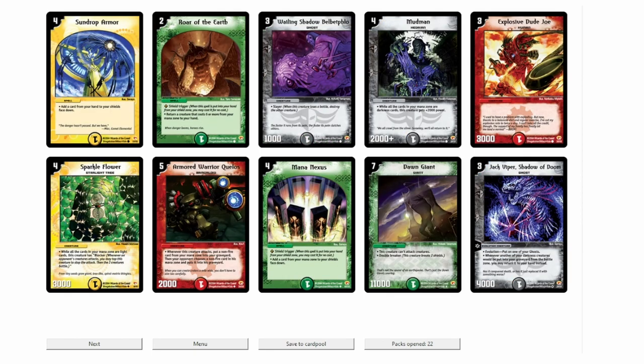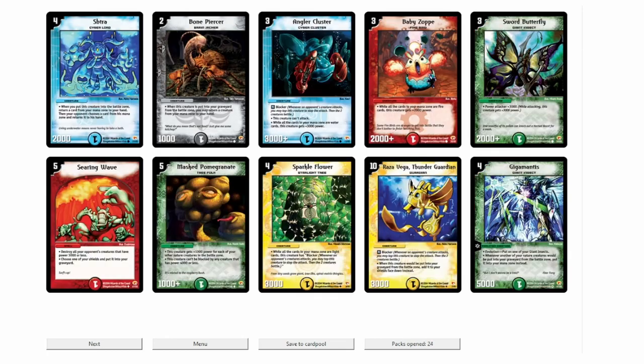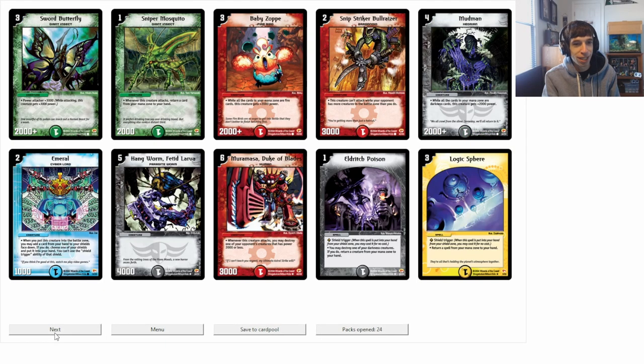Another Jack Viper — don't really care about that. Moving on to the final two packs, I don't think we have the playset of Emeril or Searing Wave yet, which is unfortunate. Nothing in the second-to-last pack. Final pack: we do have Searing Wave, which I think completes the playset. I wanted to see the Darkness Ghost Evo, but instead I got two Earthstomp Giants. Let's put this into OCTG and see what we come up with.